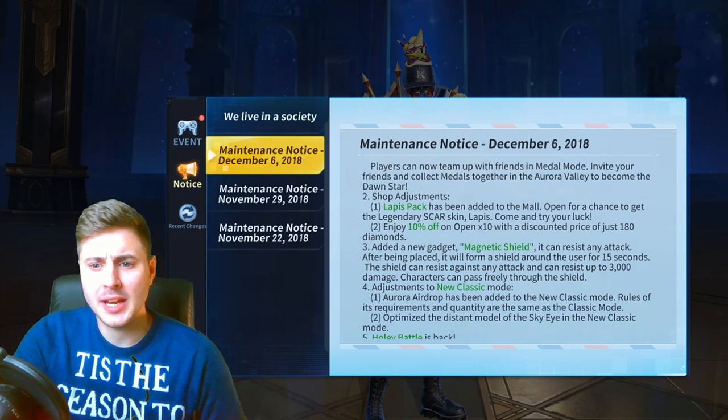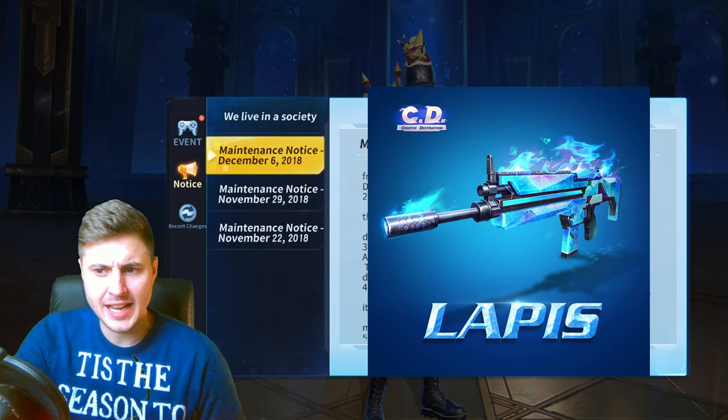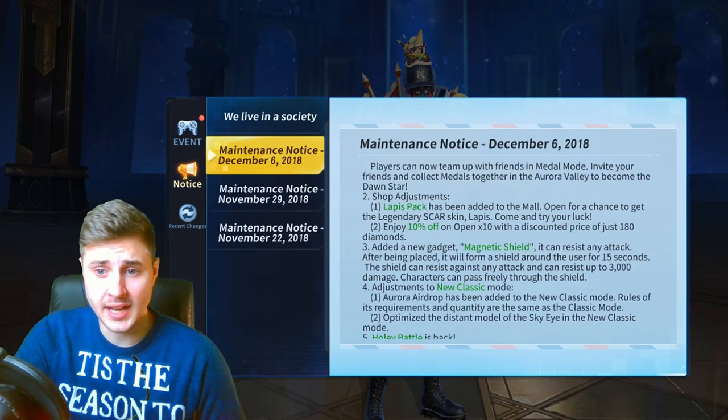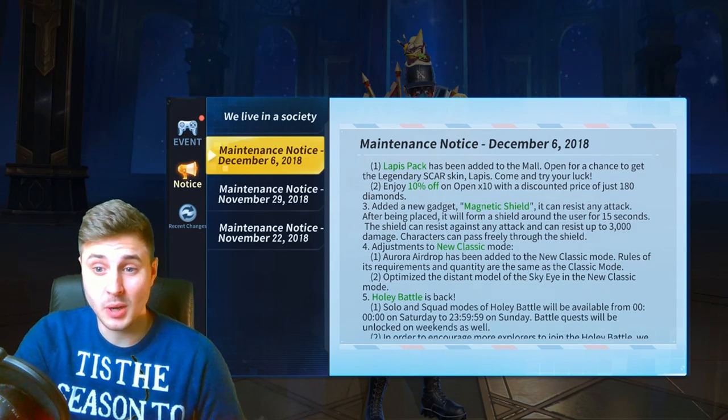They're bringing out a new Lapis pack. Lapis is kind of like a blue sort of legendary scar skin that's coming out, which is really really good. And they've also added some nice 10% off discounted diamond prices as well, which is very good.